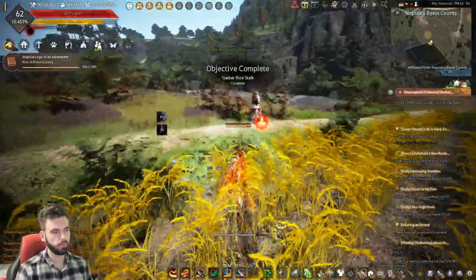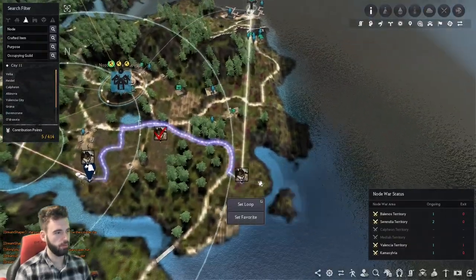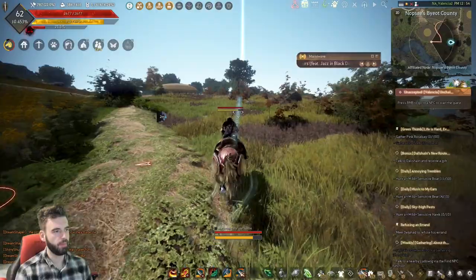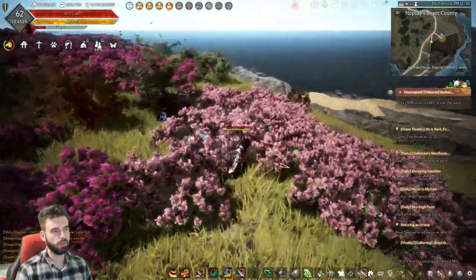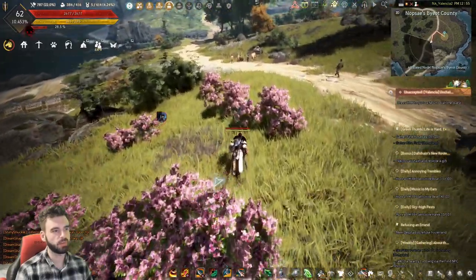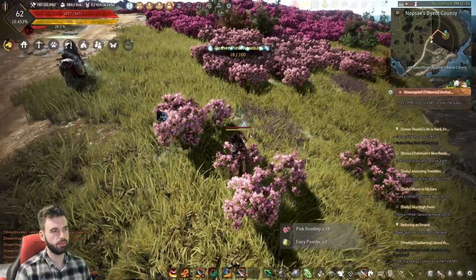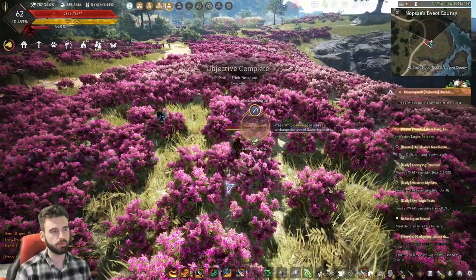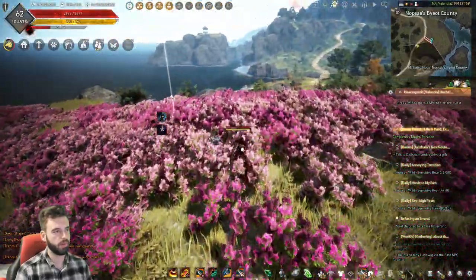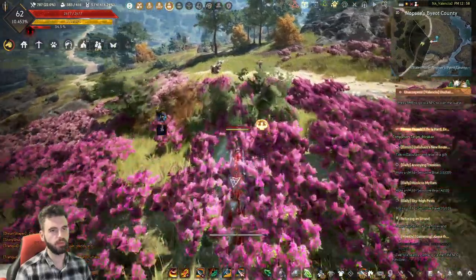Once you have all of the rice gathered, make your way over into the flower fields, which are the further away one over here. Head over to that area on the map. Now here you should see two shades of flower — a darker one and a lighter one. The one you need to harvest is the lighter shade of purple, the pink colored one. So get the pink ones, not the darker. You'll see the darker colored ones are called Scarlet Rose Bay — you want the pink Rose Bay, which are these ones over here.